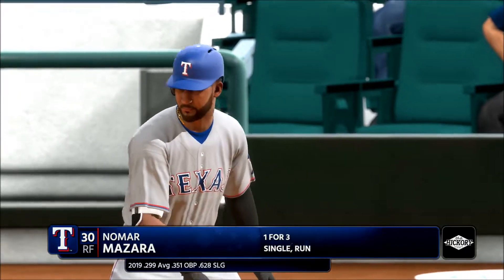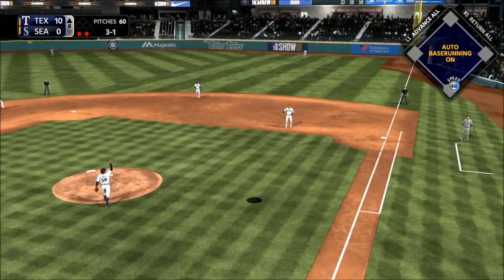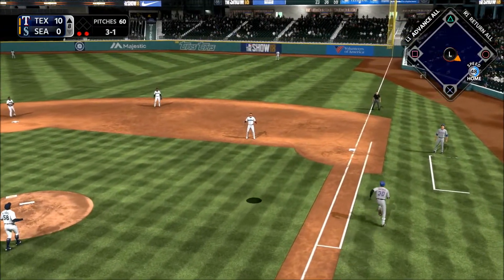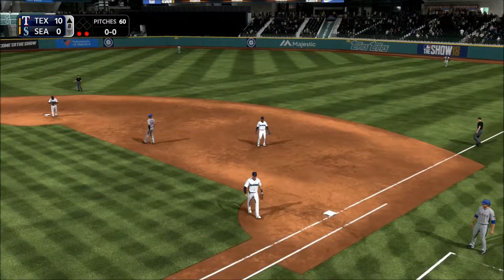In now: the power-hitting outfielder. High pop-up — Marjima will wait on it, and he will put it away to retire the side.